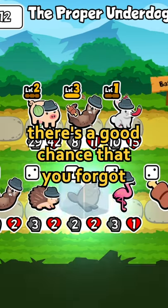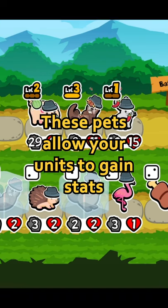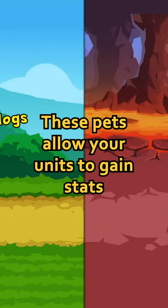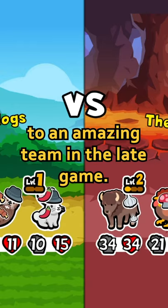Well, there's a good chance that you forgot one of the most important types of units in Super Auto Pets: scalers. These pets allow your units to gain stats between turns and can turn an average team in the mid game to an amazing team in the late game.